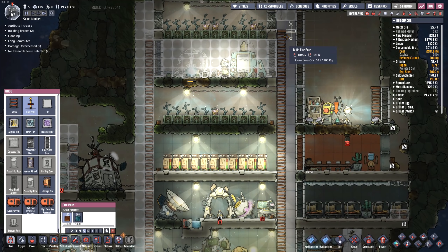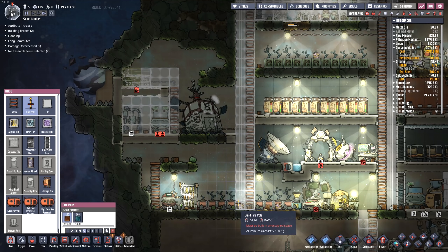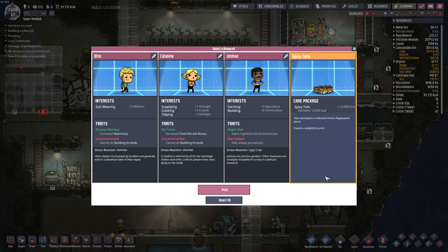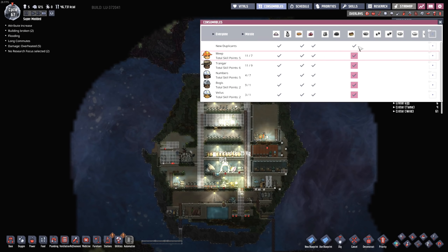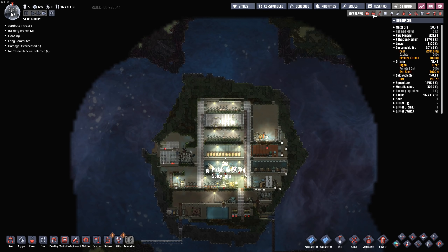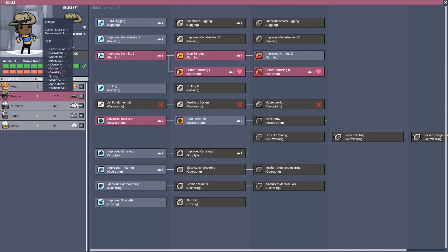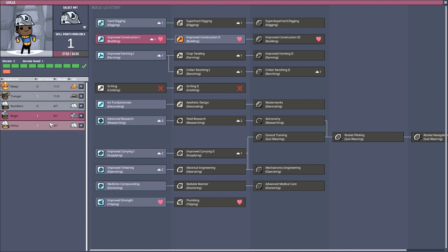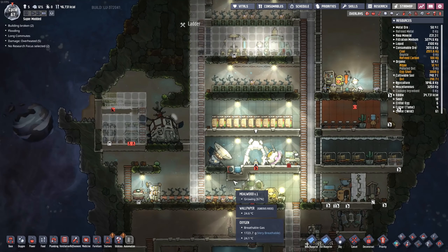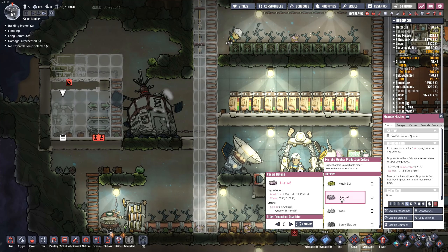We now have fire poles — I'm going to build that right there and right there. More spicy tofu! You're going to love this — here's the thing, you can't eat spicy tofu yet, you don't have the morale needs. Trangar, I think you're going to be our chef. You're ranching right now, but you'll do a little bit of cooking whenever I get around to it.